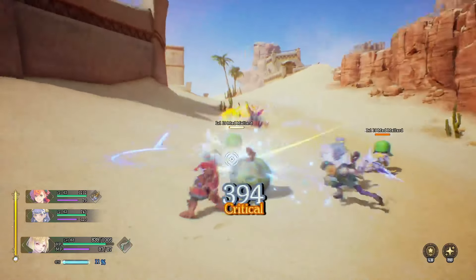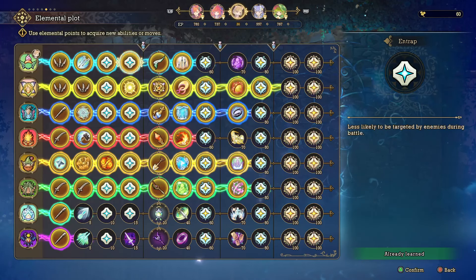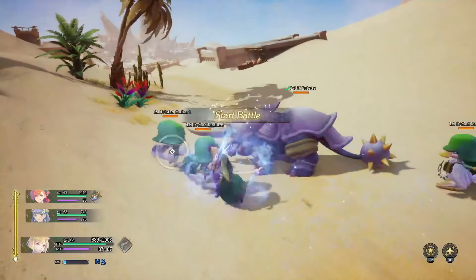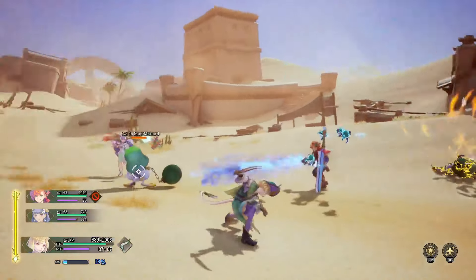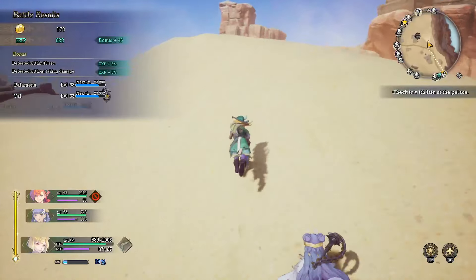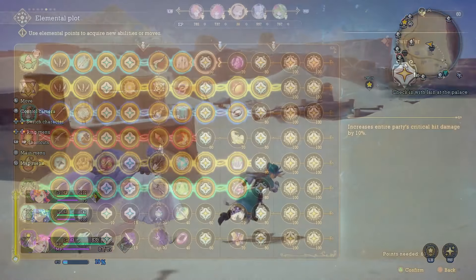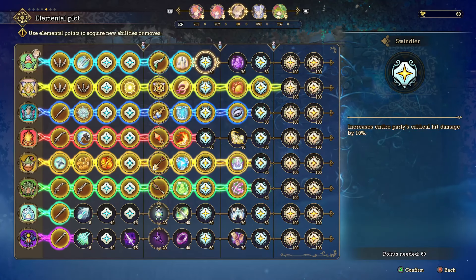The first class we're going to look at is the Nomad class. This one has some pretty good passive abilities — things like Chivalry, which raises the entire party's critical hit rate by 10%, and Trap, which makes you less likely to be targeted by enemies during battle. This pairs well with a Val build where he's taking and receiving all damage, so Morley will be even less likely to get attacked.